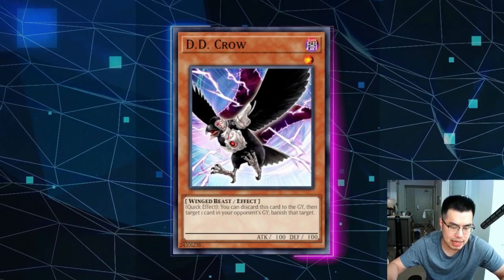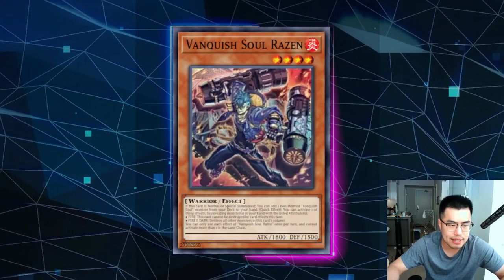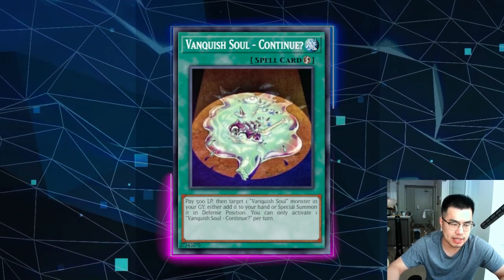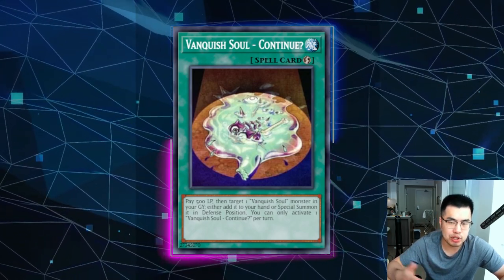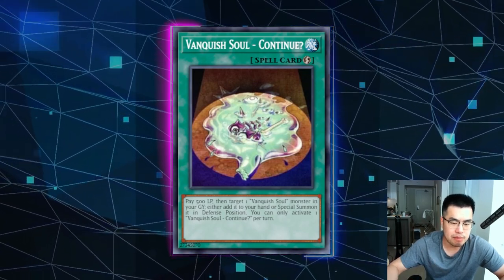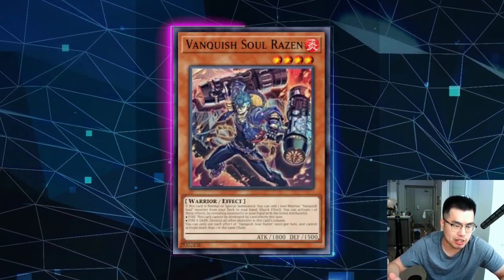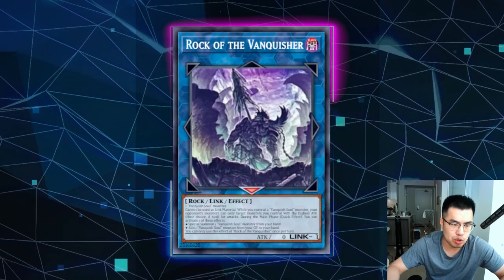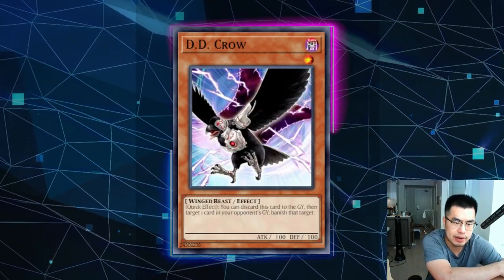D.D. Crow is actually decent against the deck — not the best thing in the world, but it does stop a couple of things. It stops them from adding back to the Rock of the Vanquisher. It could get rid of the Razin in rotation: if they link it off, you could immediately use D.D. Crow to banish the Razin they try to add back to their hand. It also stops Vanquish Soul Continue because it does target a Vanquish Soul monster in their graveyard. I wouldn't say it's one of the top cards to side against this deck, but it's something you could consider if you don't have anything better. And it's a lot better than Ghost Spell in this scenario, since Rock of the Vanquisher is still a quick effect — if Razin is in their graveyard, they could just add it back anyway.